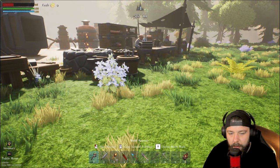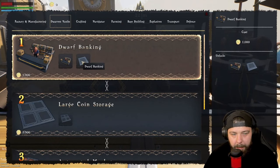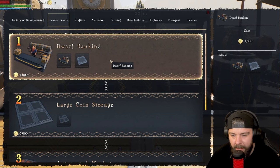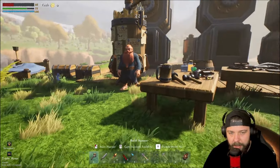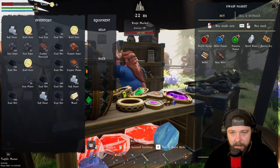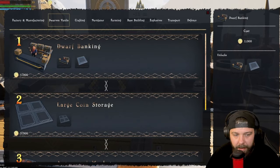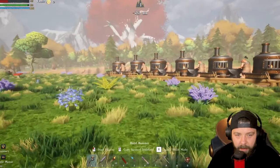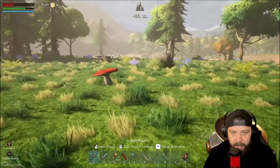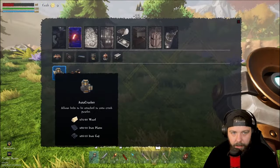While we wait for our resources to accumulate, we're going to invest in some banking. Banking makes storing and using your money a little bit easier — rather than keeping it in a chest with limited storage and taking it out for purchases, the banking eliminates all of that. So we're going to unlock the Dwarven Bank and get one built, finding a nice place for it — I think just over here is a nice little setup. We'll put it way over here out of the way so we can watch our gold grow.